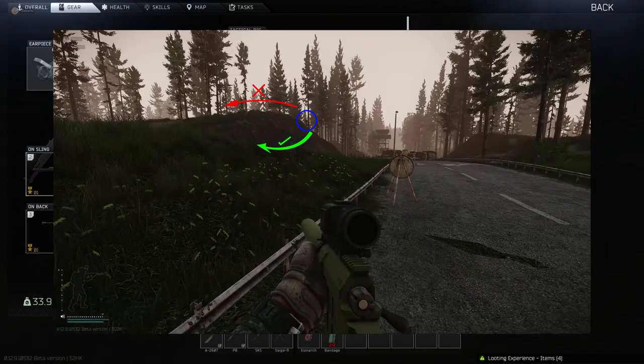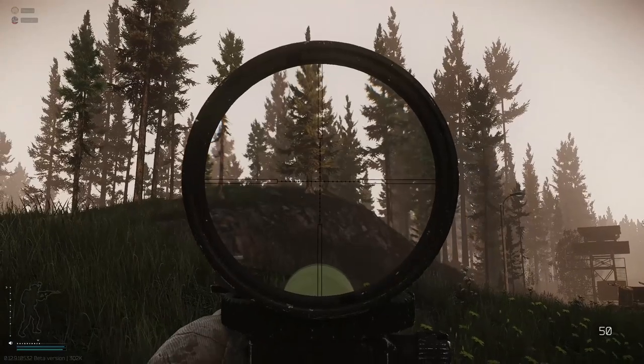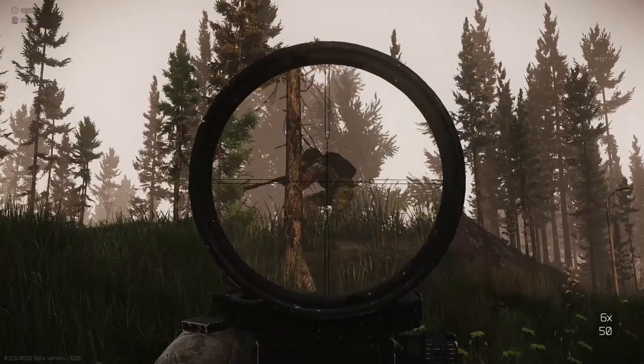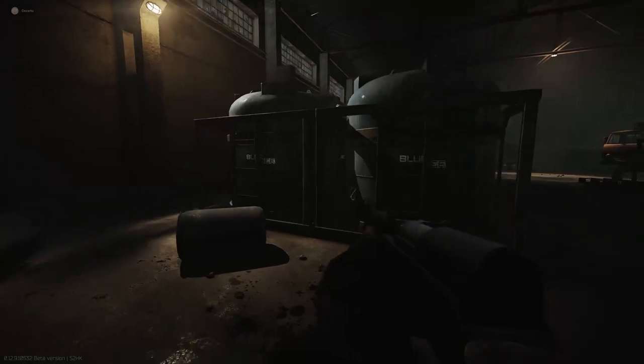A silhouette is the outline shape of your body, and this really stands out against contrasting backgrounds. If you're travelling from point A to point B and there's a hill in between, walk around the hill so you're not silhouetting against the skyline. You also need to bear this in mind when against buildings, which contrast against the colour of your clothing.